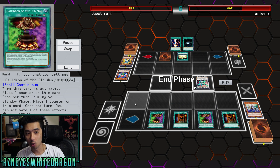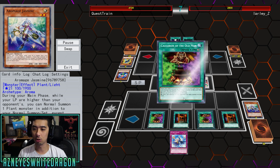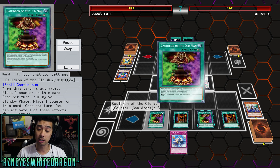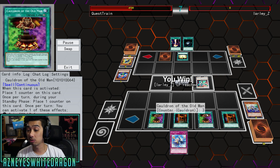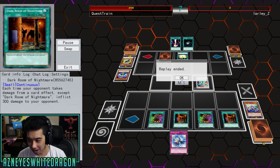We also have Dimensional Wall over here. Again, this is a burn stall troll deck. Cauldron of the Old Man is a new card, and the nice thing is you can just start doing damage every single turn, and it gets to become more and more damage every single turn. At this point we've got three counters on each one — that's going to be 900 damage for each — and then we're going to do another 300 any time he takes additional damage with Dark Room of Nightmare.